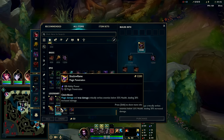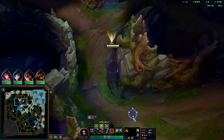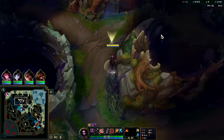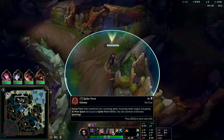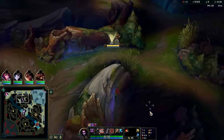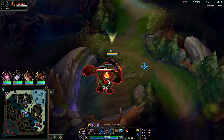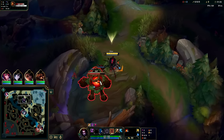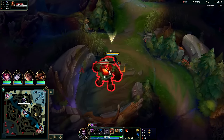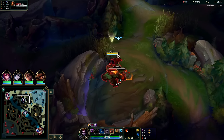Tier 2s, Shadowflame, Rabadon's — pretty simple build; everything after that is situational. Start with W: you're slightly faster in spider form, you do more damage in spider form, and you heal in spider form. The only reason to ever be in human form is to dump out your human abilities first and then go into spider form to do the real work. We also go back into spider form to respawn our spider links.